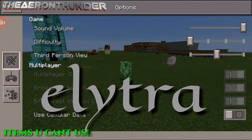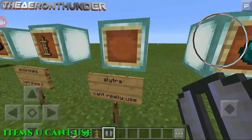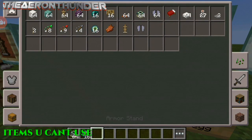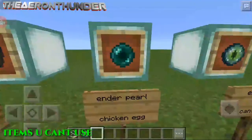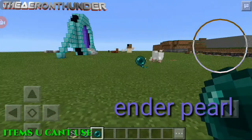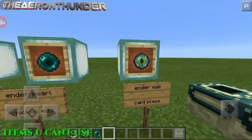Let's look in third-person view to see a little better — it doesn't work over here either. So let's go back. After that, here we have the ender pearl and the ender eye. The ender pearl — it's actually a chicken egg. See, it lays an egg, it spawns chicks. And the ender eye can't be placed. That's it.